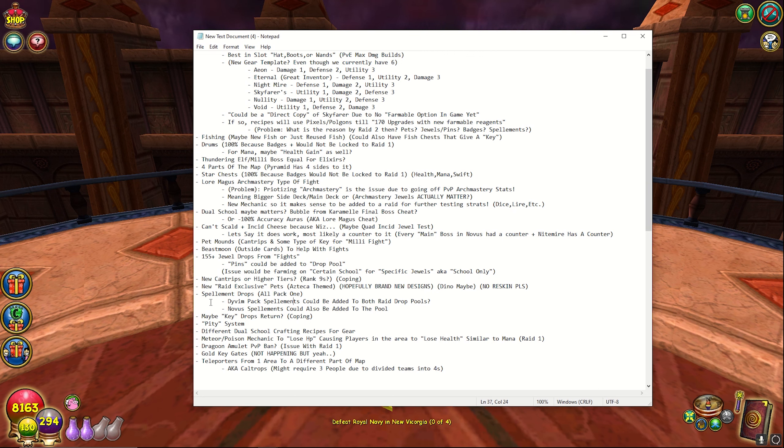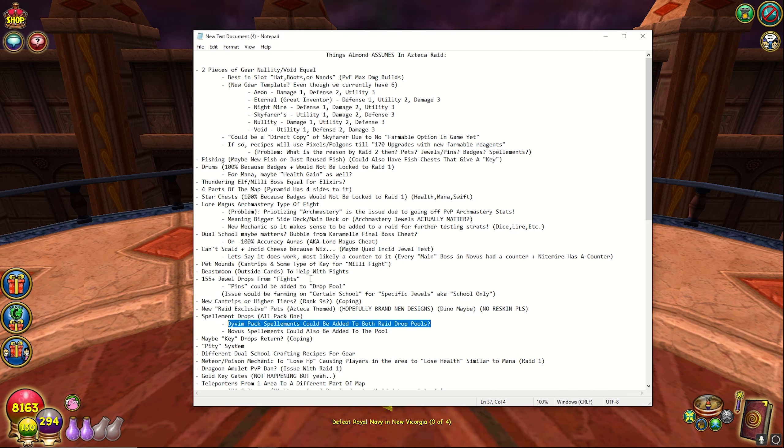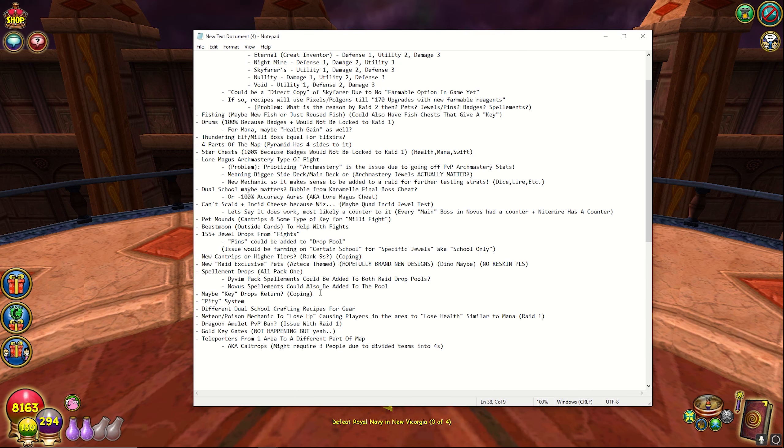I would assume the Novus spellments are going to be added to the pool, but I don't think the Dwyvum ones will be added. I just made that assumption but looking back it just doesn't make sense. If it actually does happen, well, there's an actual incentive to do the raid. I really hope keys return — I know we're with gold keys now and it kind of sucks. I just really hope they come back, but I don't think they are.